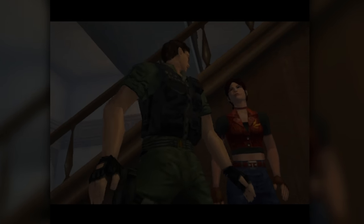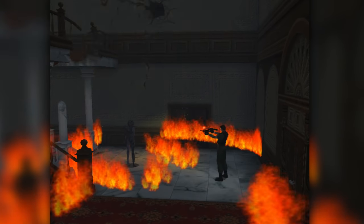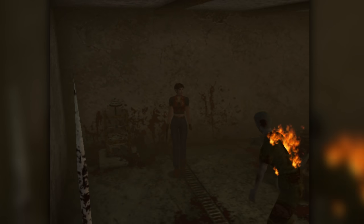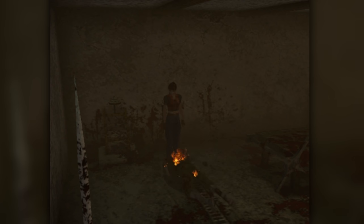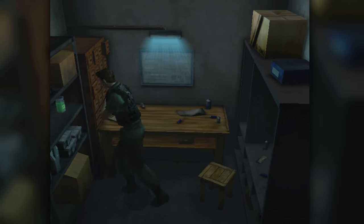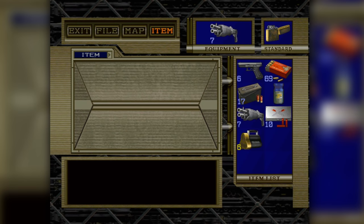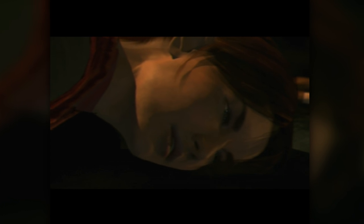Resident Evil Code Veronica is a bit of a black sheep in the classic survival horror entries of the series, but at least a portion of the audience fell in love with Claire Redfield's return to the series. I've already covered this title pretty extensively in a past video in my Resident Evil retrospective, but just to catch some of the newbies up: Code Veronica sees Claire from RE2 setting out to find her brother. After being a particularly annoying thorn in Umbrella's side, she is eventually captured and taken to an island training facility that they were also using as a holding cell for people that needed to be gotten rid of.